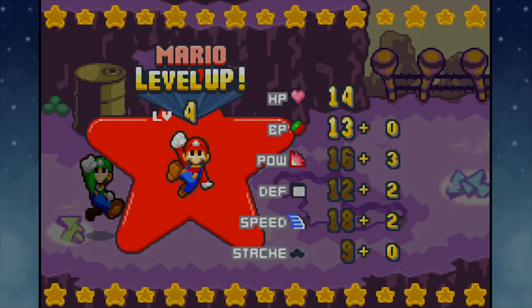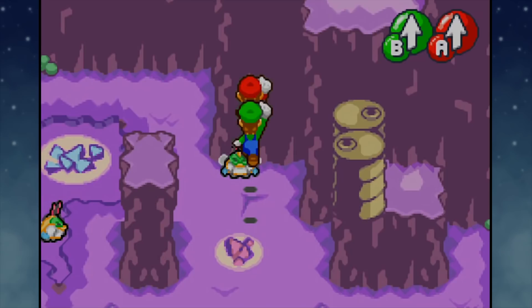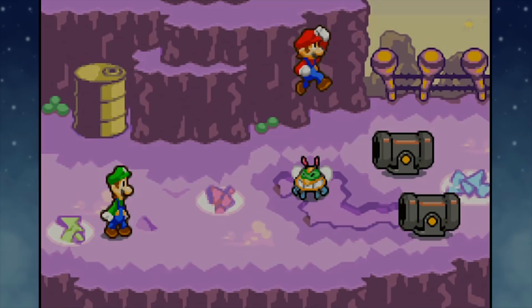Mario got a level up already - that is awesome. Didn't get any BP up, but how about we try investing some more points into power? Got some threes on there. Not bad - 21 power already. How about we take out this guy too, just because he's in our way and we need the money.